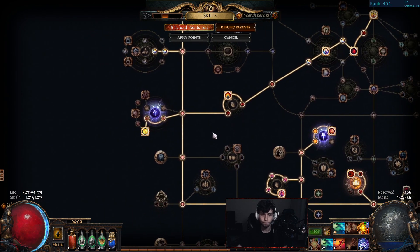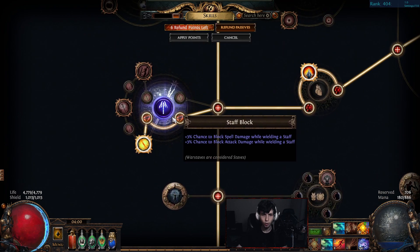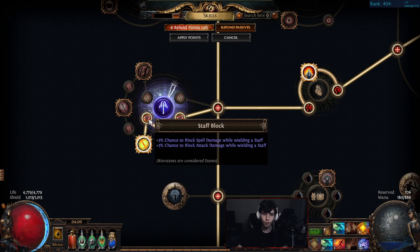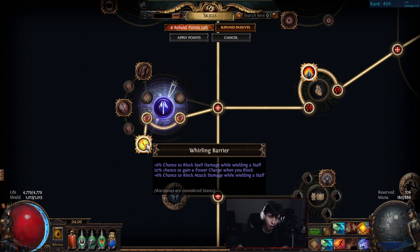I'll definitely end up picking up Sanctity — the armor is nice, the res is nice, the regen is nice, all of it's really good. I'm probably also going to pick up Precision, because between the small node and the notable it's 10% increased cast speed plus 20 dex. The build is definitely very dex hungry, so it's just two birds with one stone.